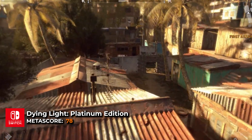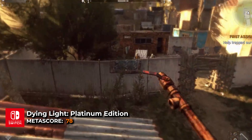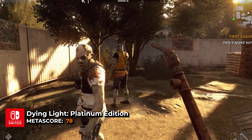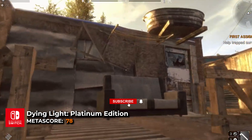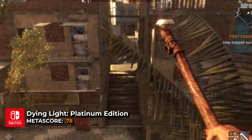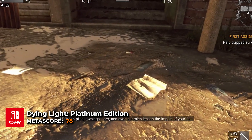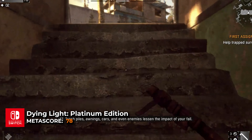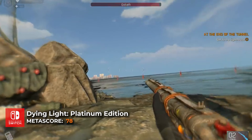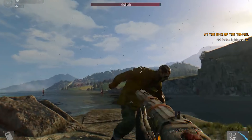Survive a post-apocalyptic world overrun by zombies in Dying Light: Platinum Edition. As Kyle Crane, a skilled operative, you must navigate the city of Heron, scavenging for supplies, crafting weapons, and parkouring across rooftops to evade and combat the infected. This edition includes all four major DLCs, offering expanded content and new challenges. Drive through the infested streets, face dangerous trials, and explore quarantine zones.